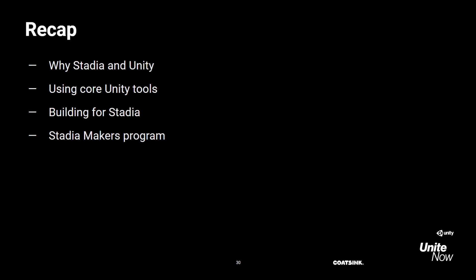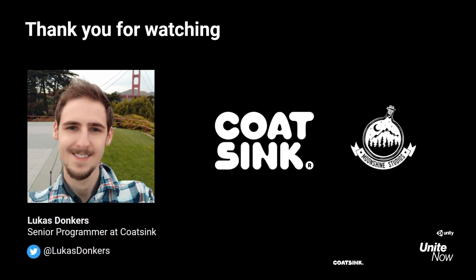And that's it. As a quick recap, we've talked about why we released on Stadia and why we chose Unity to build Get Packed. I've also shown you the Unity tools we used to develop the game, and you've seen how we integrated Get Packed with the Stadia platform. For indie developers that want to bring their game to Stadia, be sure to check out the Stadia Makers program. Hopefully you found this useful — if you have any additional questions, feel free to reach out to me on Twitter. Thank you for watching.